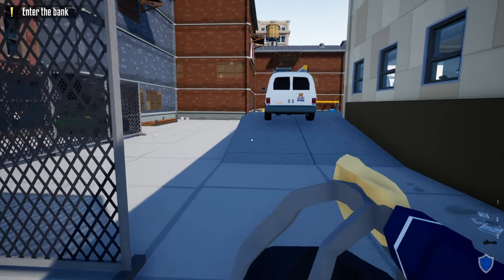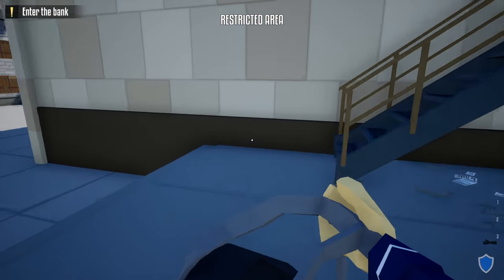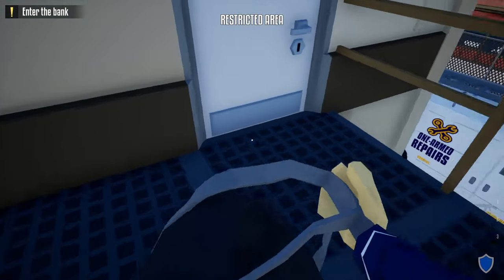Once we're in the back alley, hang on the left side of this van, go up these stairs, take out your lockpick, and unlock this door.